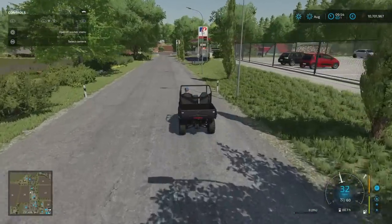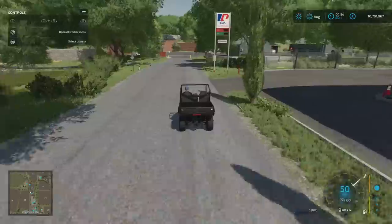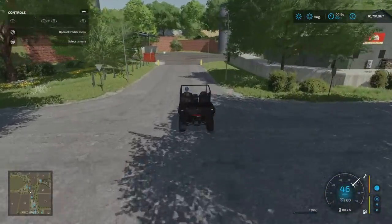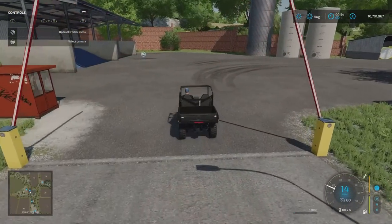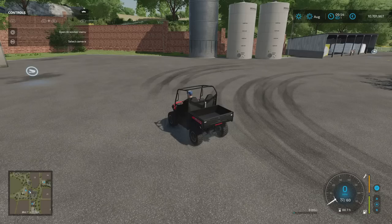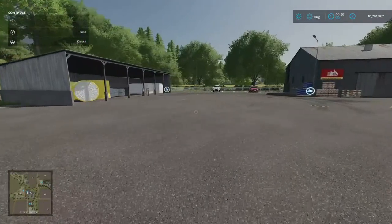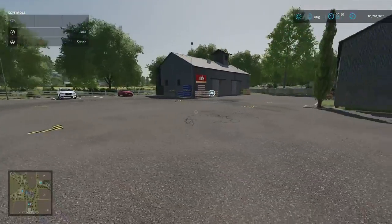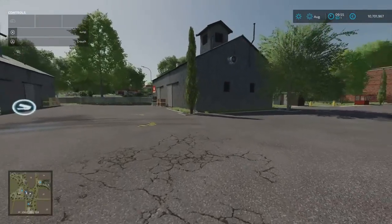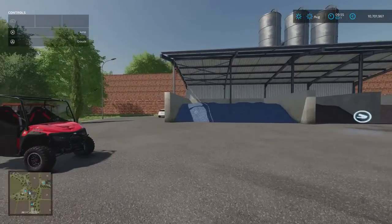Gas station on the right-hand side. Straight across and down into here — from the gas station we were at, this is the distribution centre — another sell point. Everything is signposted: palleted products and stuff there. That's the same as the other one — I think it was grapes, almonds and something else.